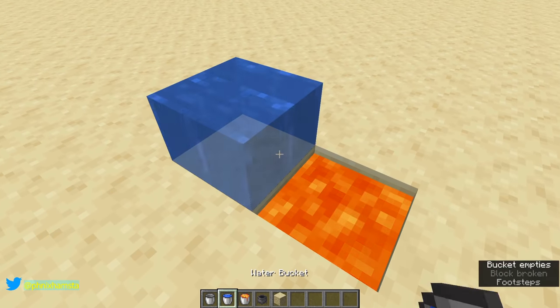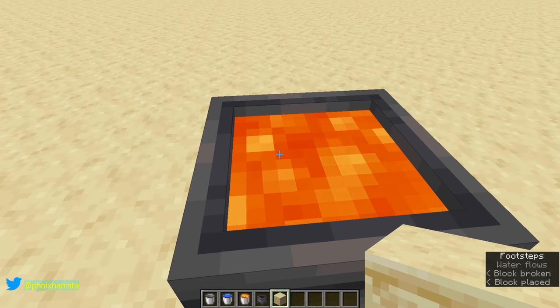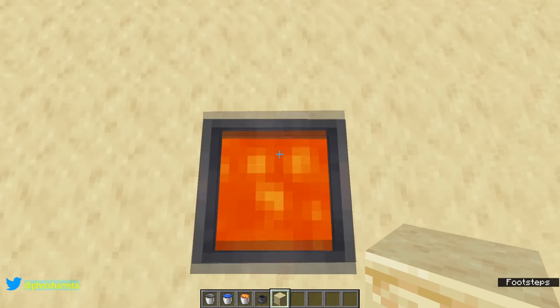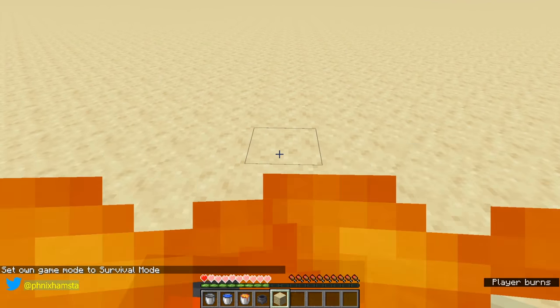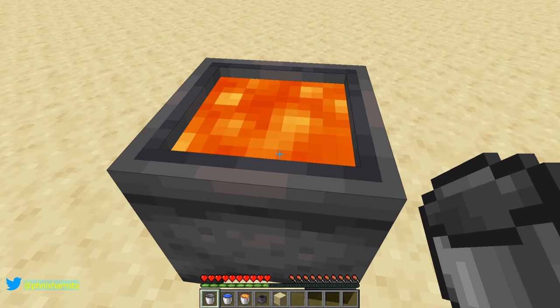As you know, if you pour water over lava it turns into obsidian. This is an exposed source of lava, and as my previous video explains, this will hurt you because it is still lava. This will kill me — Phoenix SE tried to swim in lava. So this is a lava source.